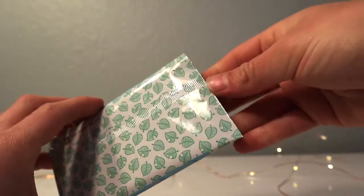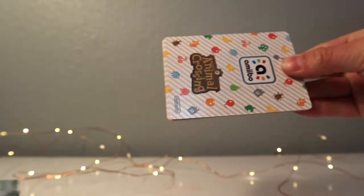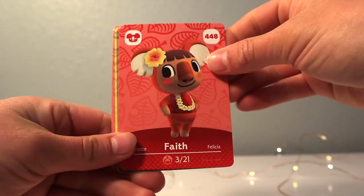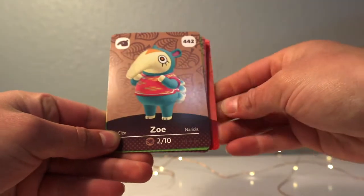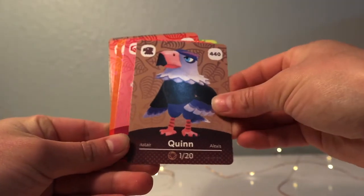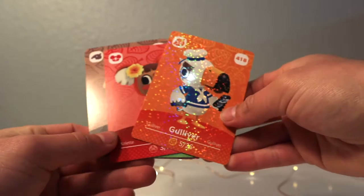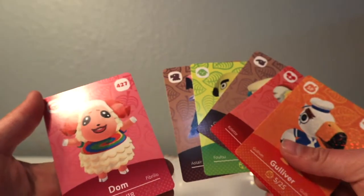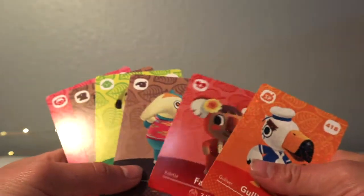Okay, let's open it and see who we start out with. The first one is Faith — oh, you're a new one! We have next Zoe, Fret, Quinn, Dom, and Gulliver. This one's a pretty okay pack. I don't really care for Dom but he is cute — we got a bunch of new villagers. I really wish we got Sasha and Shino though.